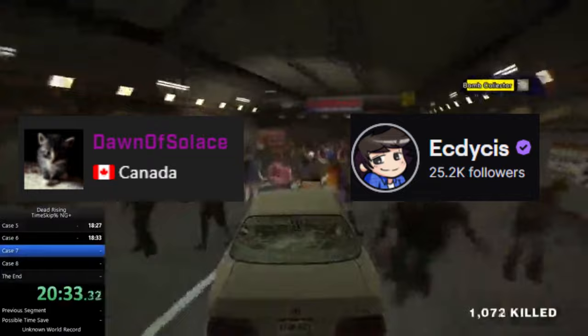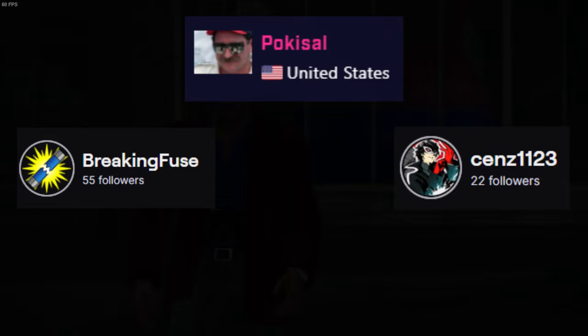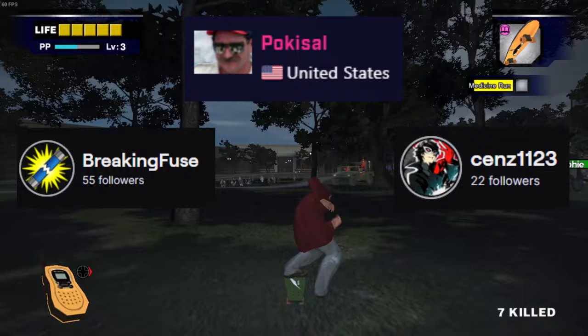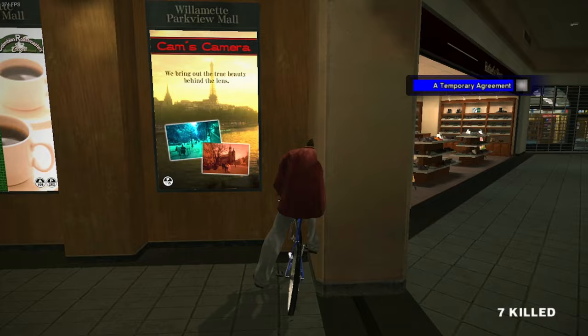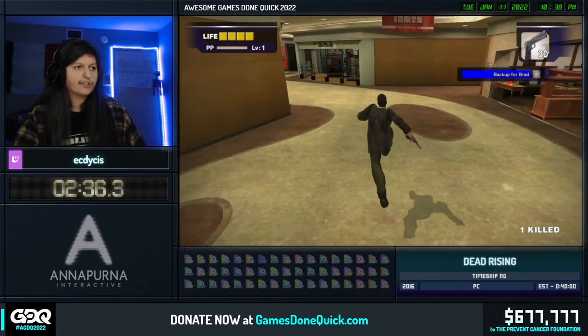Time Skip would continue to thrive, gaining even more runners even today. Some of these runners, such as Breaking Fuse, PokéSol, and Sens 1-1-2-3, would lead to new tech being discovered, massively improving the run, and even adding one of the game's most popular glitches known as Bike Zip. Time Skip would even go on to make its grand debut on the larger stage of AGDQ 2022, showcasing the culmination of the years of work behind the category.